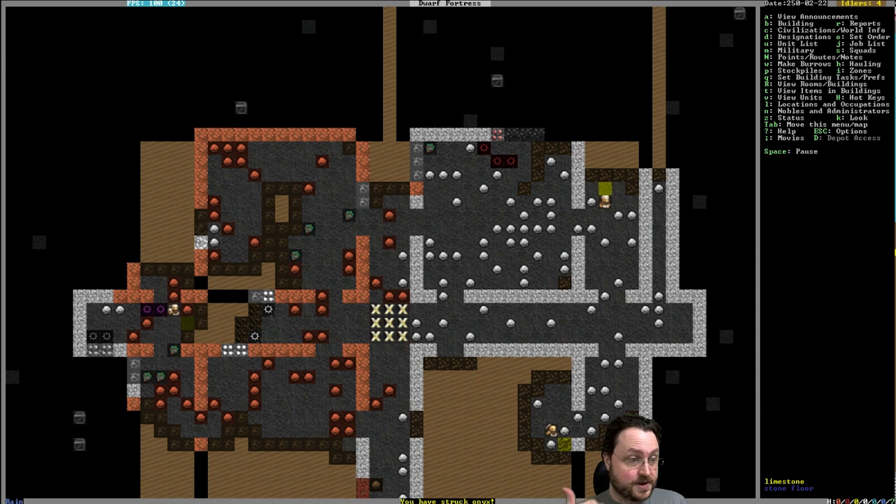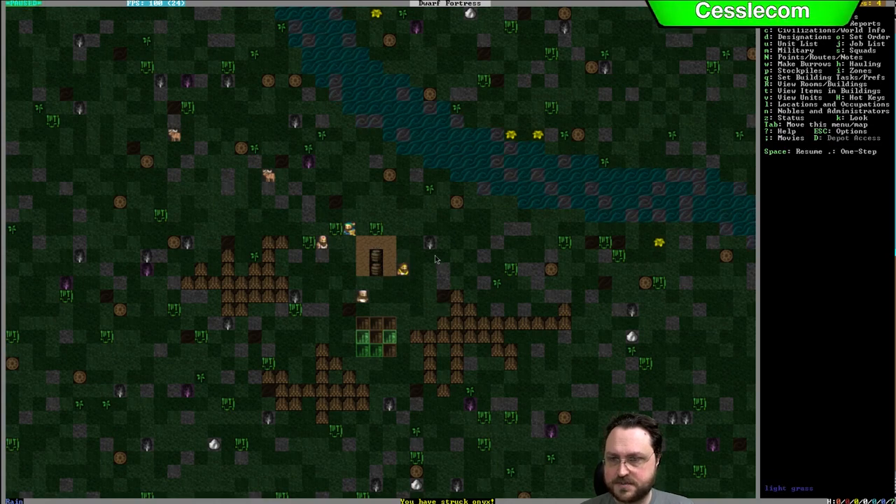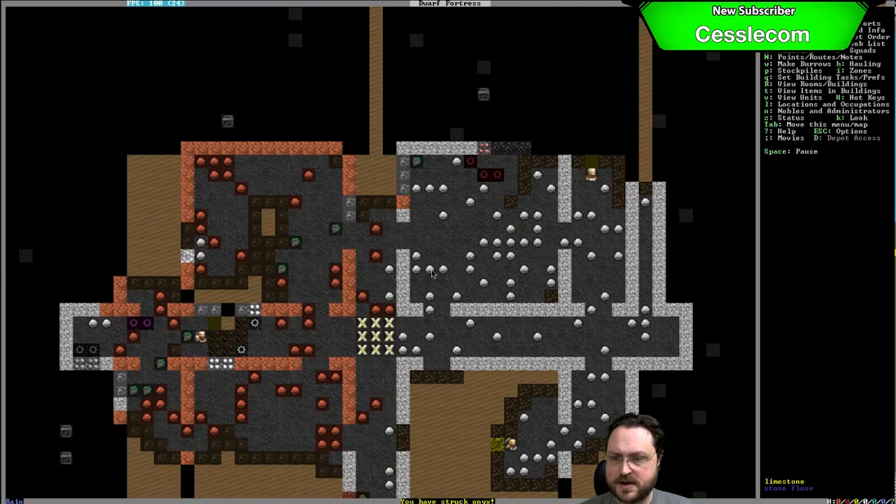We need to do this because A, we need to get some rocks to do stuff with; we also want to find actual metal that we can smelt; and we just need the space. We're dwarves — we live underground. On the surface we've chopped some trees. We've got four idlers right now because the tree chopping has finished.